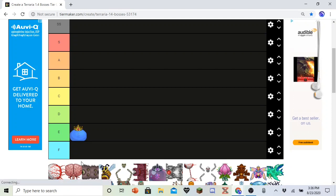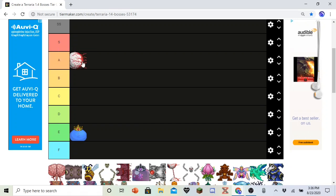Next up, Eye of Cthulhu. Very iconic design. He's usually the first boss people fight, with the evil presence watching you — that little thing you get. The Shield of Cthulhu is a great drop. Early game dash, very useful for mobility. And Demonite is required for progression. So I'm going to put him in A. Also, the Boss 1 soundtrack is good. The whole game's soundtrack is good.